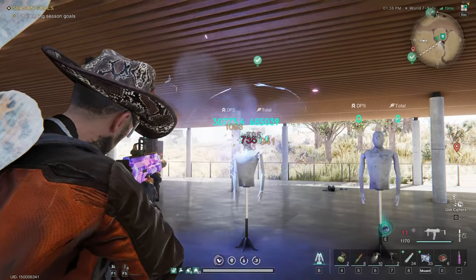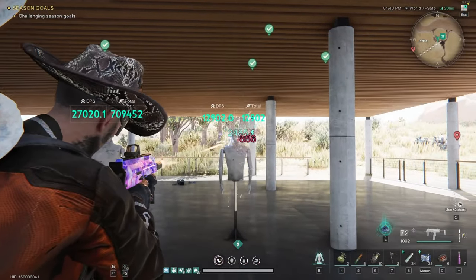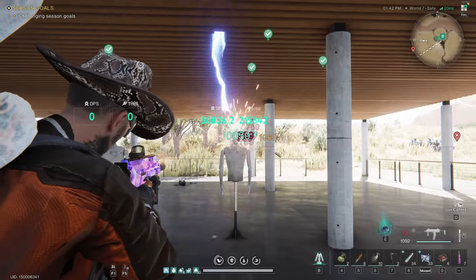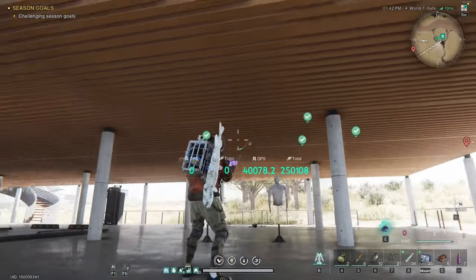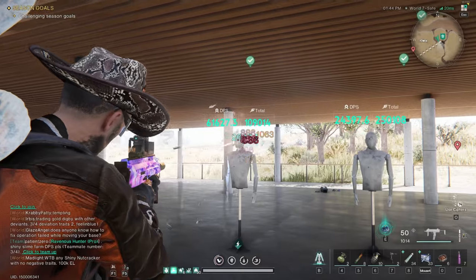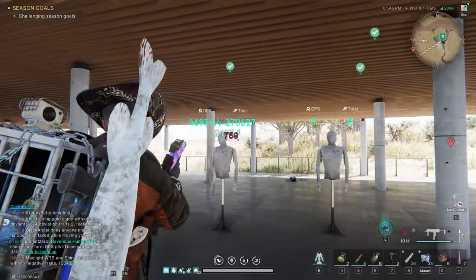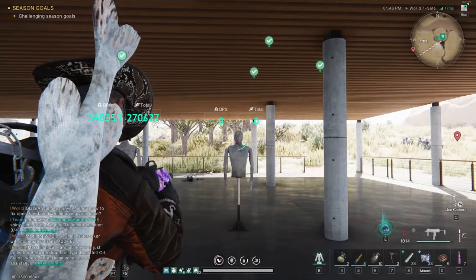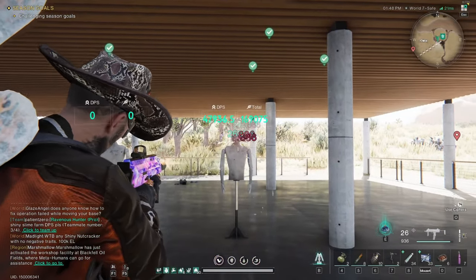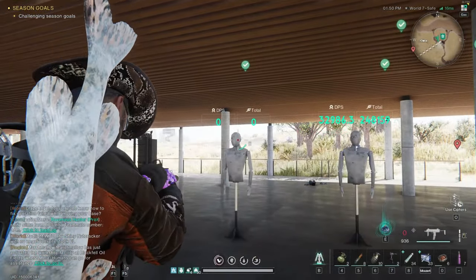It will sit at 30,000. But if you switch back and forth — that's why everybody does this — you're going to see your buffed damage. Because it is calculating your reload time, which technically is part of your DPS. But let's be real: how many enemies like this are you dumping this amount of ammunition into? You are constantly switching targets out in the field.